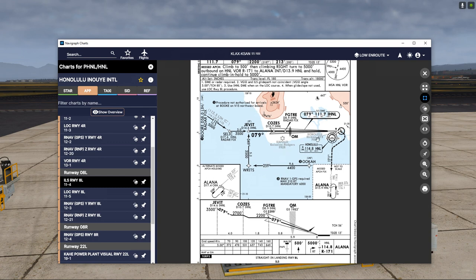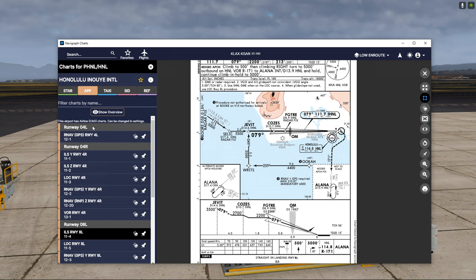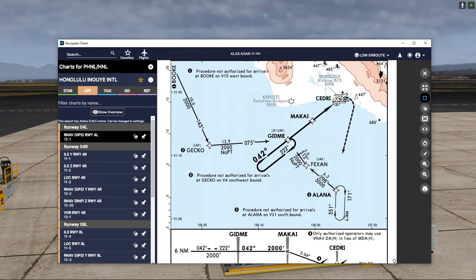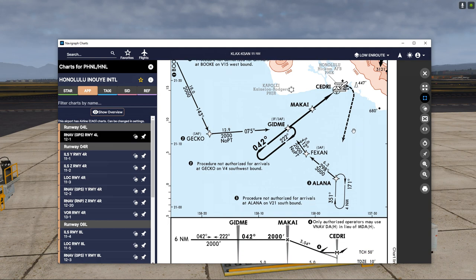Then we're gonna go around and I'll show you how to automatically activate the go-around. After that we'll come back and do an RNAV to runway four left from our holding point. Then I'm gonna do another go-around, but this time I'll show you how to manually activate it, because there's a different way to do it.